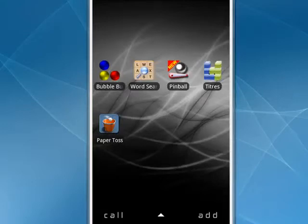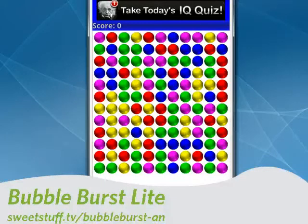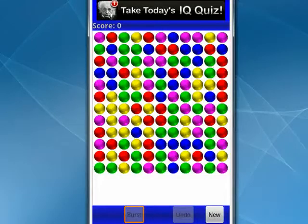First up is Bubble Burst Lite. This is a classic bubble burst game. The thing I like about it is that by being careful with what you pick, you can increase your score. You can also push the burst button at the bottom to make things burst, and you can undo a move if you think you made a mistake, and then you can create a new game. There's also a pro version. Nicely done.